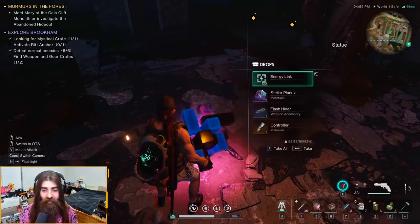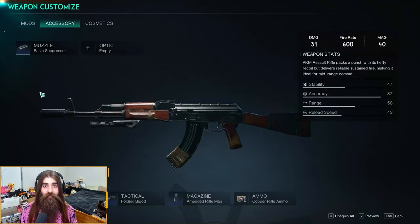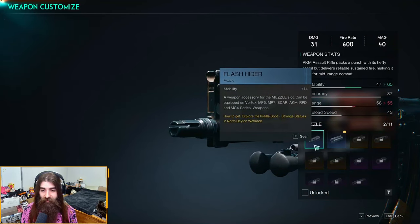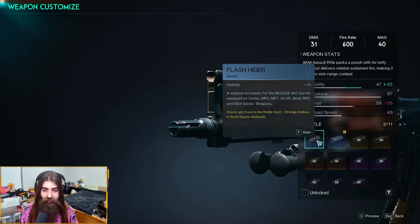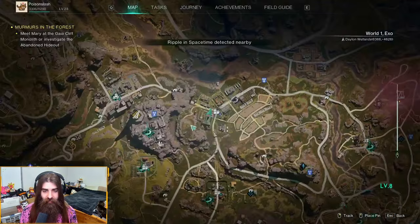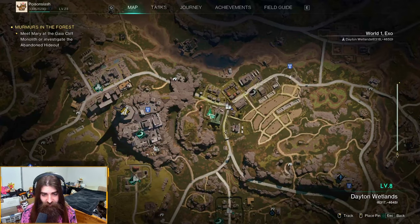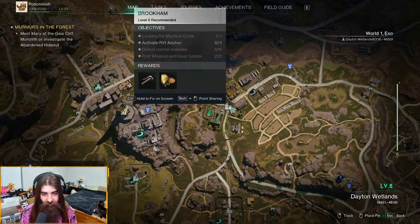Let's open up our loot crate and there you go — the flash hinder accessory. Going into our gear menu here, it's on the muzzle attachment slot for assault rifles, submachine guns, and also the MG4 series weapon. The flash hinder gives a stability boost of plus 14. The location of the church was right here, so the flash hinder is located right here in Brookham.